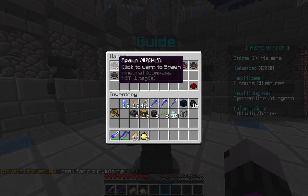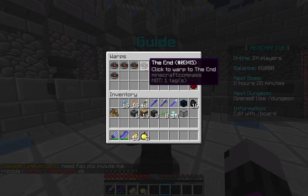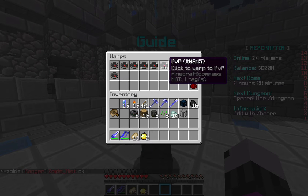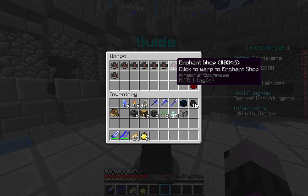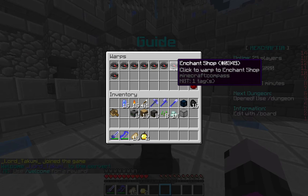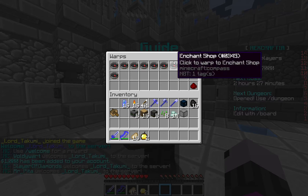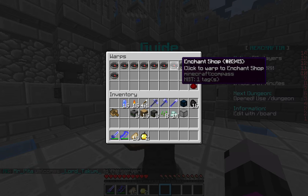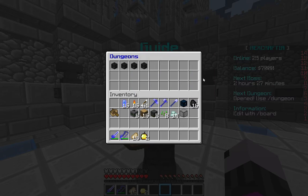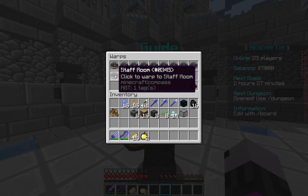Spawn teleports us here. Mob arena teleports us to a mob arena. The nether teleports you to the nether. The end teleports you to the end. Wilderness — I think you need to wait a day before you can use it because you can only randomly TP every one day. PVP: keep in mind I'm pretty sure you lose items. Enchant shop is for custom enchants like sharp five or protection two — you could buy those enchants. Here are the dungeons, which we'll get into later. Boss warps are so advanced you'll never go to them on your first day.